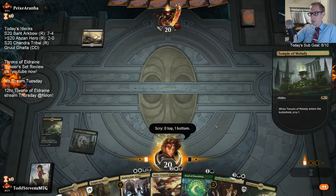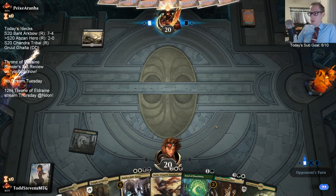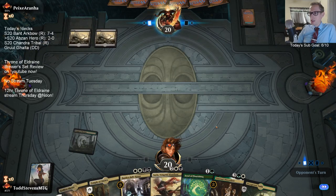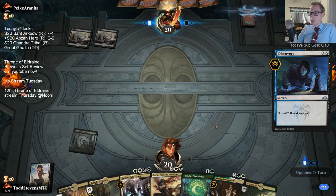I kind of want to keep that land. I'm assuming you're talking about the green-white Ajani, not the mono-white Ajani. For how I have this build, I'm pretty worried about having creatures and other stuff in play for green-white Ajani.